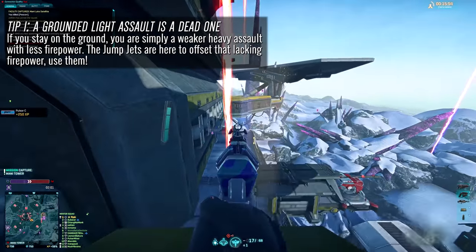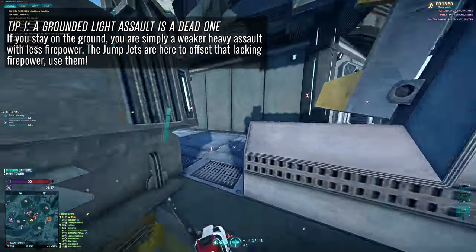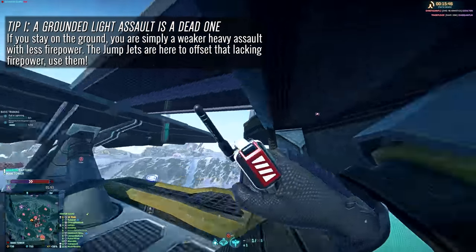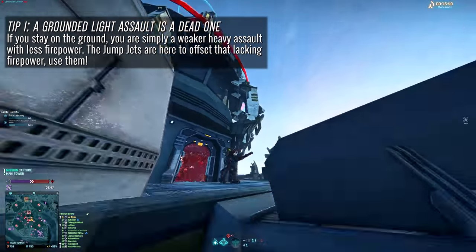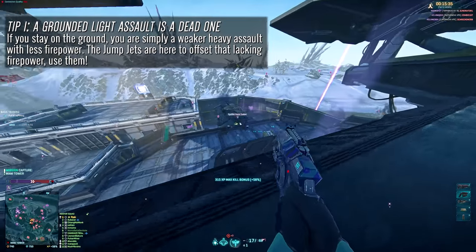Tip number one — and this may sound obvious, but I need to say it: a grounded Light Assault is a dead Light Assault. Your jump jets are your bread and butter. Without making use of them, you are an outgunned and underpowered Heavy Assault. Whenever you play this class, you should be looking at opportunities to flank using your added verticality.